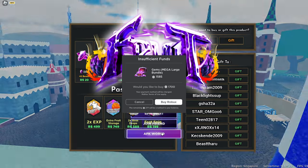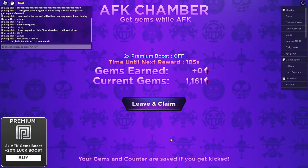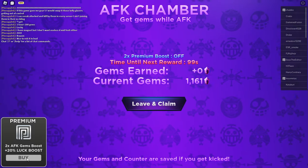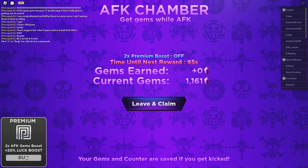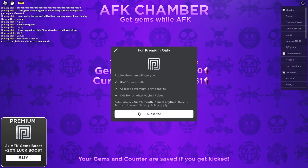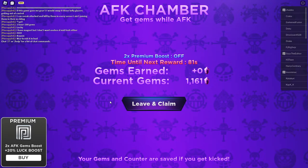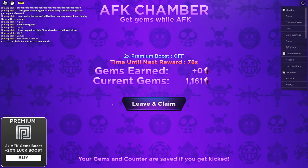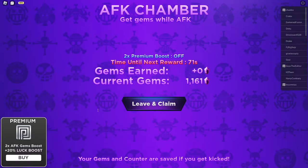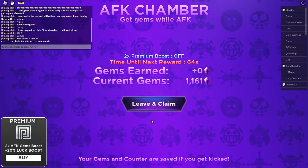As you guys can see, we have glitched the thing again. Now all you guys can do is just go ahead and go over to the AFK world. Click on that and wait for it to load. Now once you're here, all you guys can do is just click on the premium one. If you guys don't have premium like me, all you guys can do is just click on this and then click on subscribe — don't worry, you're not gonna subscribe. Once you get to this page, go ahead and go over to the star code thing and type in a bunch of random numbers. Click on add, and when this says invalid code, all you guys can do is just click on this once more. Then X this out, leave and claim.